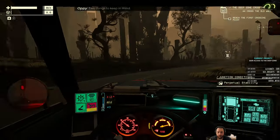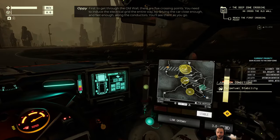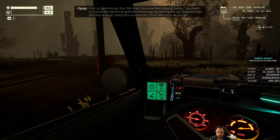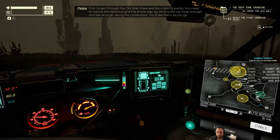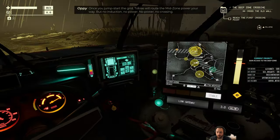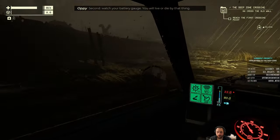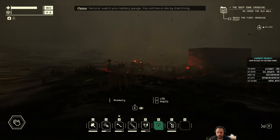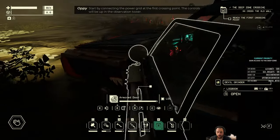Two things to keep in mind. First, to get through the old wall, there are five crossing points. You need to induce the electrical grid the entire way by driving the car close enough and fast enough along the conductors. You'll see them as you go. Once you jumpstart the grid, Tobias will route the mid-zone power your way, but no induction, no power, no crossing. Second, watch your battery gauge. You will live or die by that thing. Start by connecting the power grid at the first crossing point — the controls will be up in the observation tower.